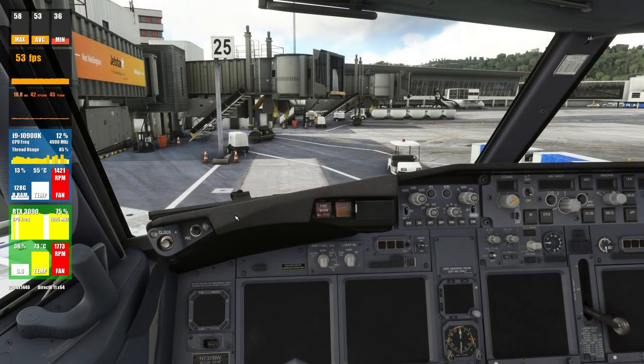Let's take a look. We are in the PMDG 737 situated at Wellington International Airport in New Zealand. As you can see, the performance counter is clocking about 55 FPS. The processor is clocking at 4.9 GHz, and you can see the RTX 3090 utilization is quite good, with a good CPU frequency as well. I'm not overclocking the CPU by any means, and we can see that the temps are very good for both the CPU and GPU.